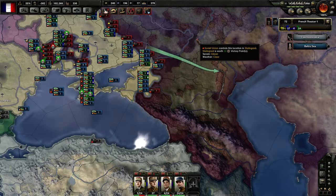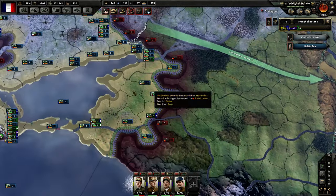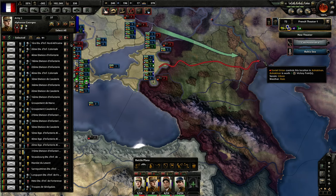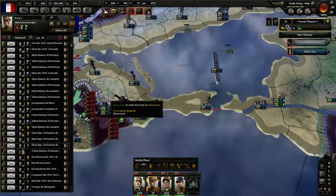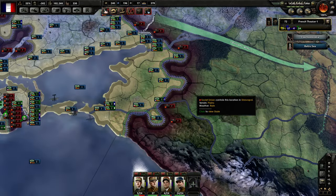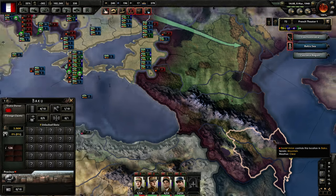We want to get to Stalingrad, but since there aren't many enemies around here, we might as well start marching towards Astrakhan first to cut it off. There are a lot of allied divisions around, but we should probably get at least one Panzer Division to do that. Let's redeploy. Once we cut it off, we'll get ourselves all that sweet oil from Baku, and stop the Soviets from getting all that oil.